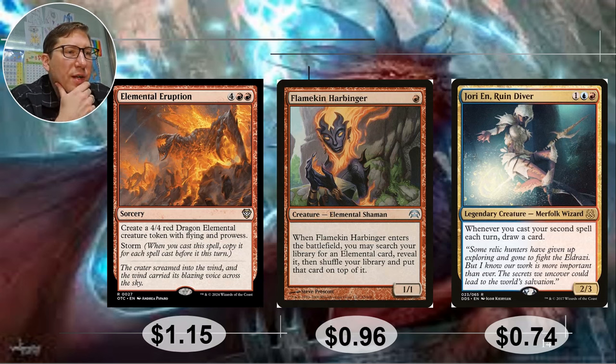Elemental Eruption — 6 CMC, 4 red red sorcery. Create a 4-4 red dragon elemental creature token with flying and prowess — so you'd be able to make 2 that turn. But it has storm. For each spell cast before this one, you can make a copy of it, so you're going to have a whole bunch of these tokens. It is 6 CMC, but if you get 2 spells cast before this, you're going to have 3 of those 4-4 flyers with prowess, and prowess is going to make them 5-5s. $1.15.